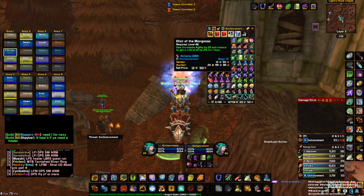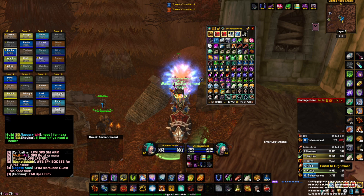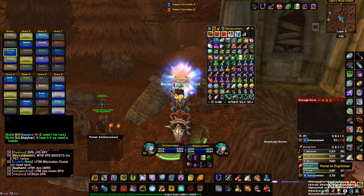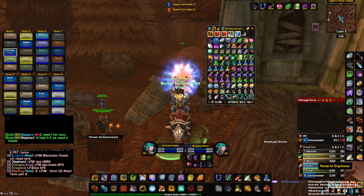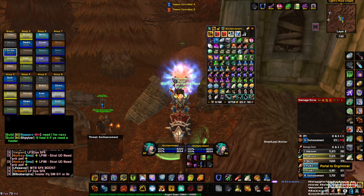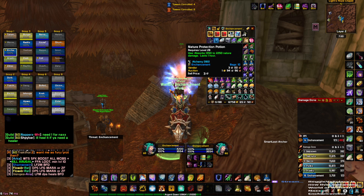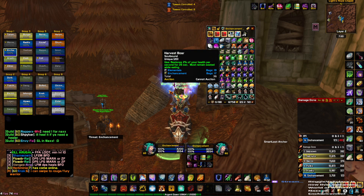There's a reason why Mongoose is so expensive on Classic Era. You definitely want your Mongoose pots. You can come to raid with five if it's a small raid; if it's one of the longer raids, come with ten. I have like thirteen on me. They are expensive, but you can't be cheap when raiding effectively on an Enhancement Shaman.